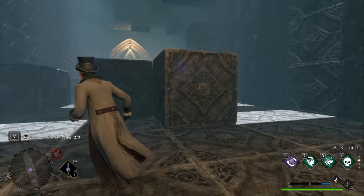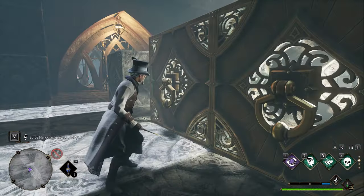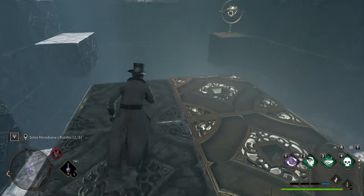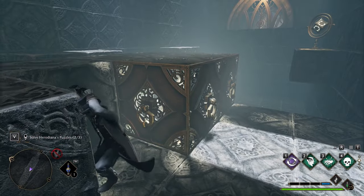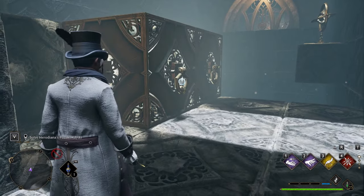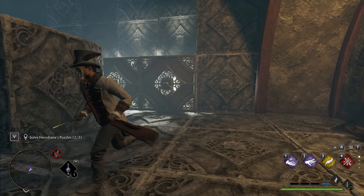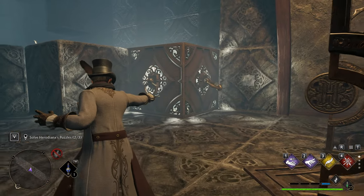This reminds me of the puzzles when you need to move it and get the piece out. Anyway, it's not that complicated. I stumbled here a bit, but it's not too complicated. The idea is that you need to push it away, push it forward. I tried to first do it from the side, but it didn't work — you see it just gets stuck.